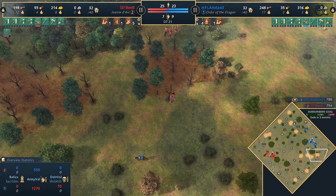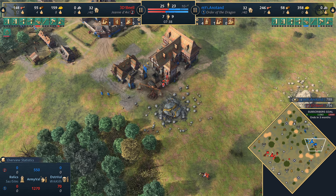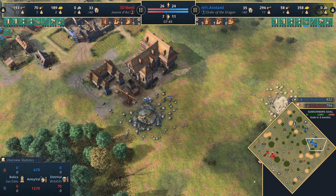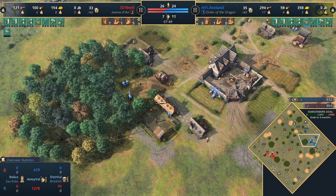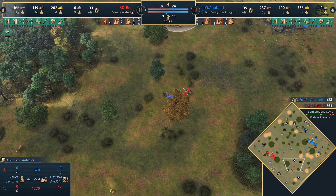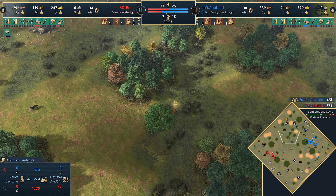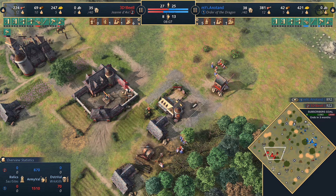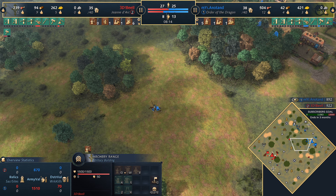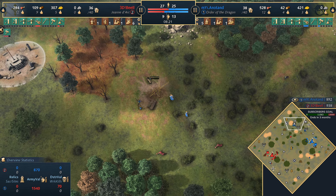Archers can sometimes do some damage against crossbows, but they have to get close enough, and if man-at-arms are protecting crossbows in the late game it's very problematic. We won't see any man-at-arms until castle age most likely. For now 3DB will be relying on horsemen to give some map mobility. Anatand has remade another scout to keep that vision — something often overlooked by a lot of players. An archer range is now in full swing, producing archers to try and bring those spearmen numbers down.